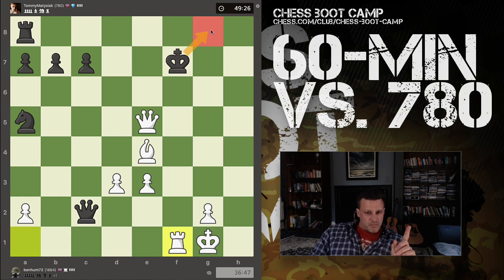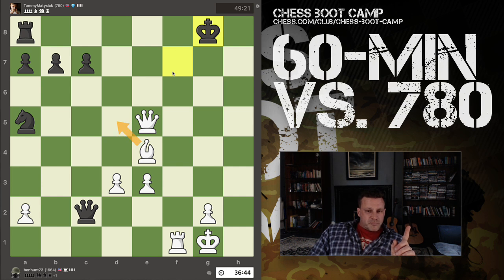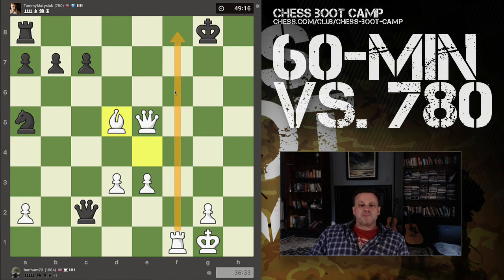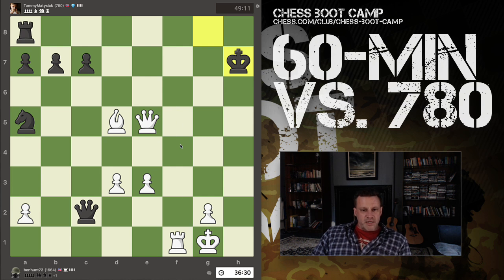He has to go here. Then I believe I have bishop there check. Bishop here, king can't go there, king has to go here. So I've got bishop there, king there. Again, there's only one legal move. My rook covers all these squares, my queen covers the dark diagonal, he's in check from the bishop. Now he has to go here.